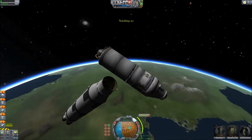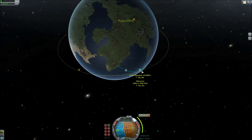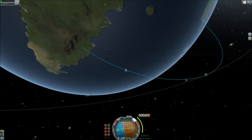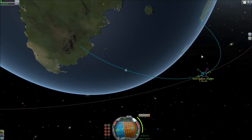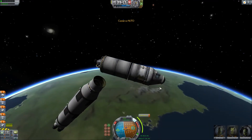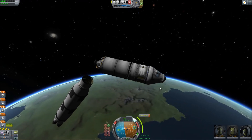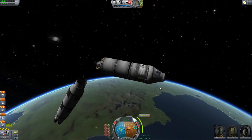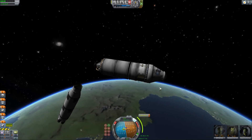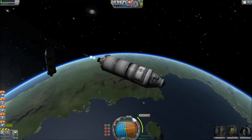Right now we have separation from the main booster, and we'll be circularizing the orbit with the Poodle engine. The Poodle is one of the engines that was nerfed with this update, along with the LV-909 — it's called the Terrier now. Both of these engines have an ISP of 85 at sea level. Do not use them on the first stage of a rocket, and really don't use them in the atmosphere at all. They will not really work, and since atmosphere now causes your thrust to go down as well, it's basically a bad idea. In space, though, they're still quite good, although I believe they got their thrust nerfed a bit.